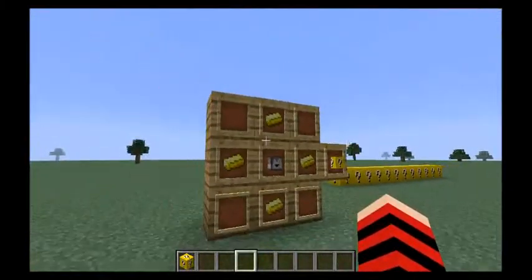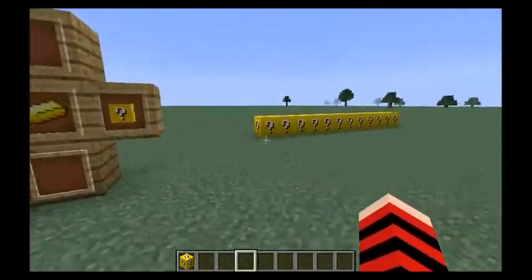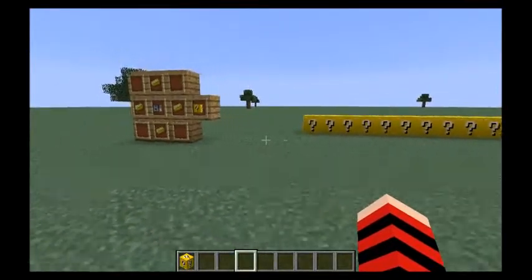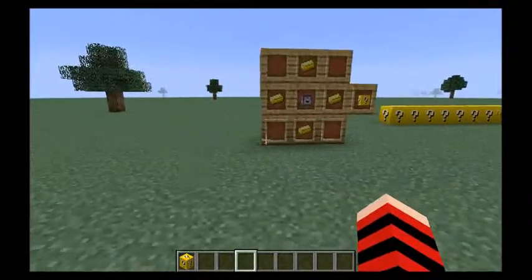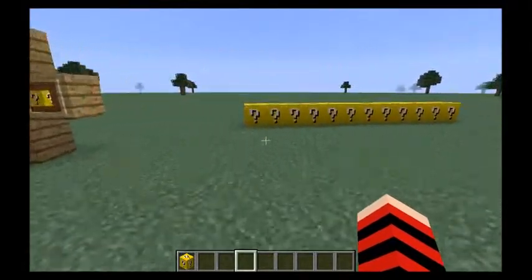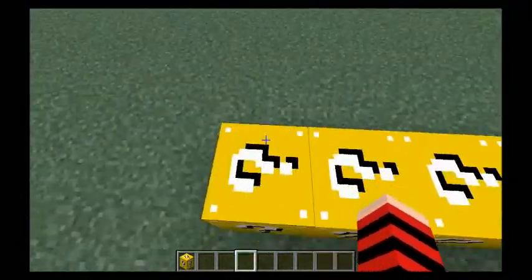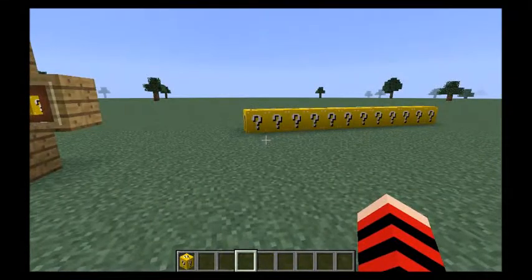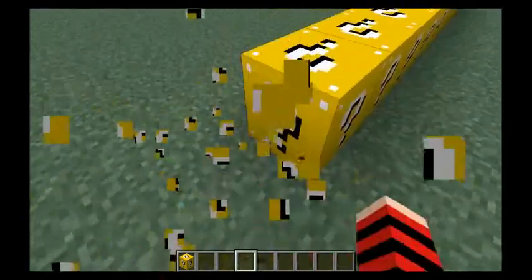These can spawn randomly around in your world, and I don't really know if you can break them in creative. There can be good luck — like if you break a Lucky Block, you could get a variety of stuff, good or bad. So let's try it, see what we get.